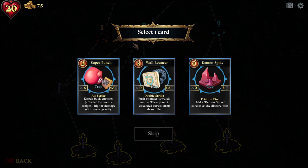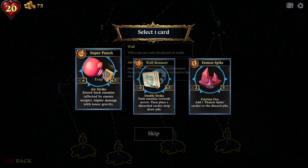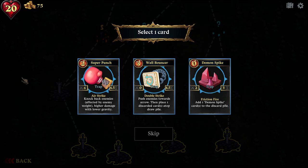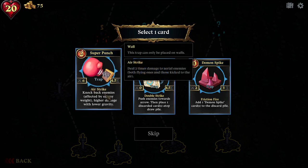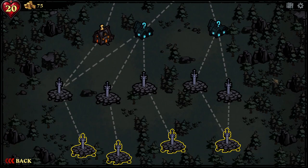As you can see, there are some changes to the first card you get compared to the previous version, plus it adds even more traps. I don't remember these two traps being available before. Let's try to get the Super Punch — it has Airstrike, which means it deals two times damage to aerial enemies, or enemies that are not in the air. That's a very interesting way to do it.